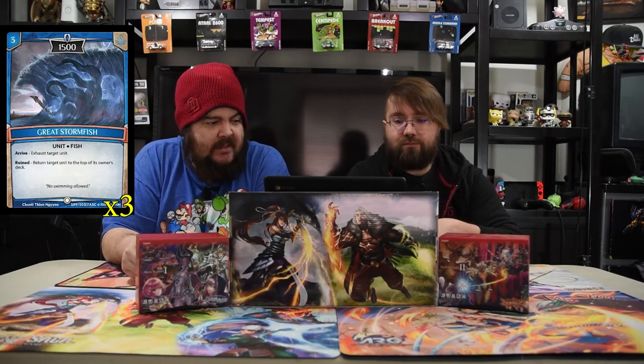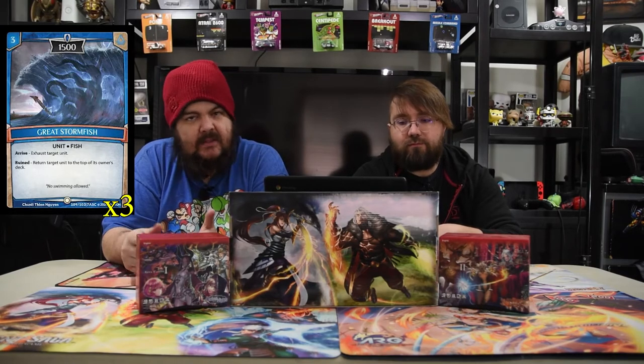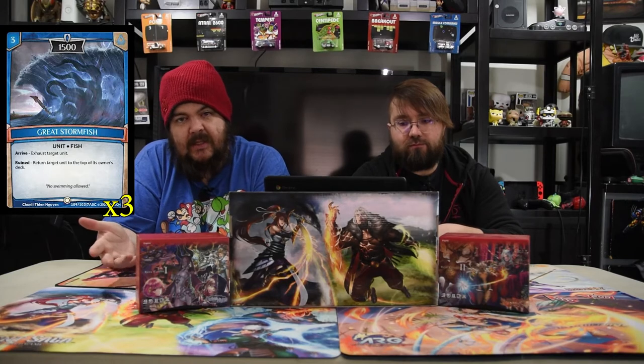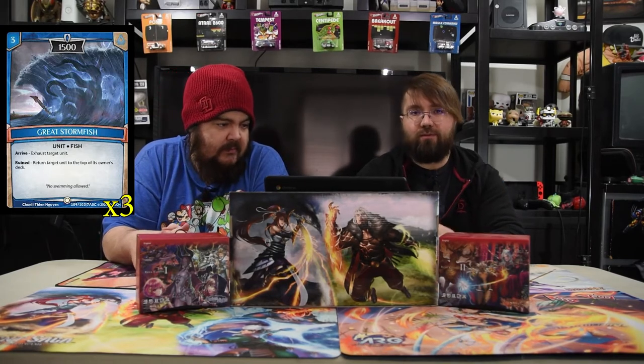Next is the Great Storm Fish. It is a three drop 1500 with Rive. On exhaust, target a unit, and on Rive, return target unit to the top of its owner's deck. So this dude helps you control the board however you need to — tap that dude, and when it dies you bounce them. Both modes are strong. This guy has been awesome since the very first time playing Argent Saga.